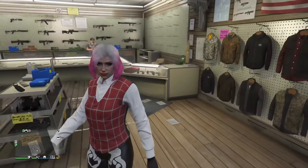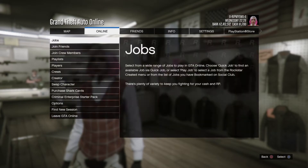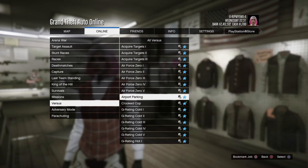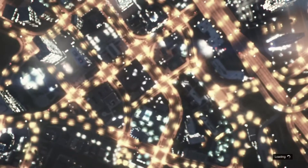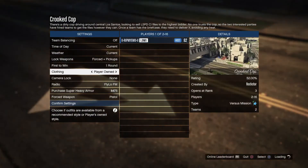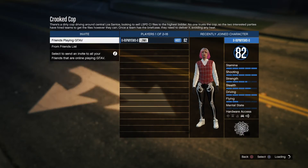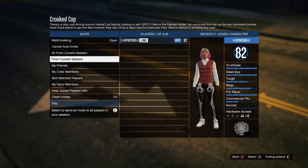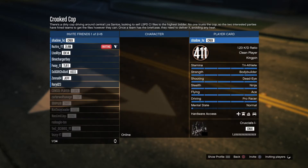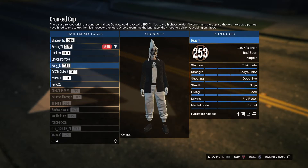Take off everything and then start a Crooked Cop job: Jobs, Play Job, Rockstar Created, Versus, Crooked Cop. Once inside, go down to Clothing, put it on Player Owned, confirm settings, go to My Friends, and invite one friend into GTA.